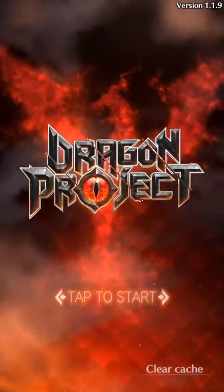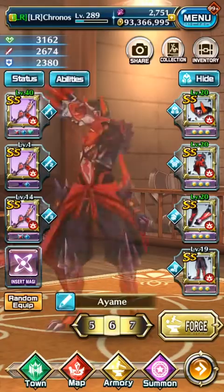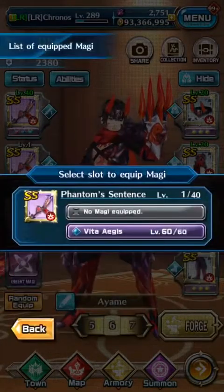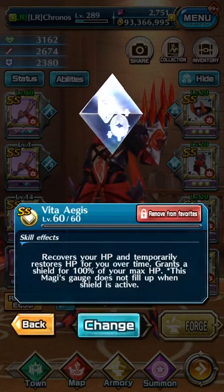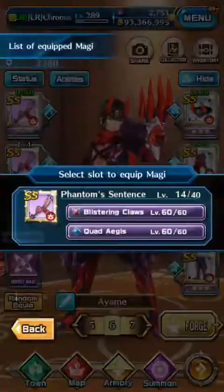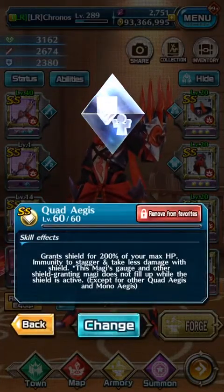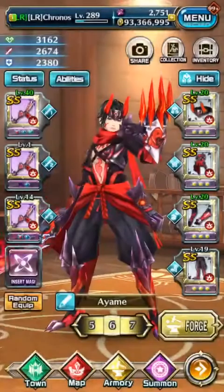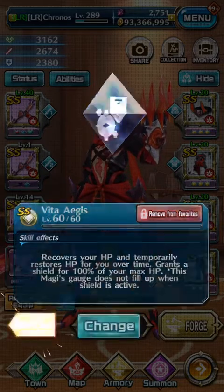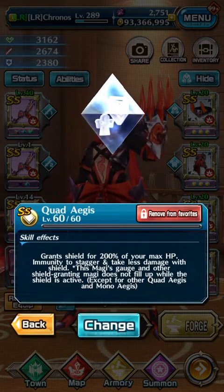Hello everyone, it's Kronos. In this video I'll be testing out Vita Agus, also known as Cure Agus, which is another shield Mikey. This is the third shield Mikey in the game: number one being Quad Agus, which gives you 200% shield; then Mono Agus, which gives 50% shield; and this one gives 100% shield but also heals you. The Maggie gauge does not fill up when a shield is active for Quad Agus and other shield-granting Maggies.